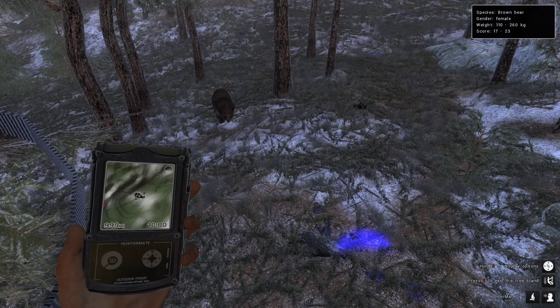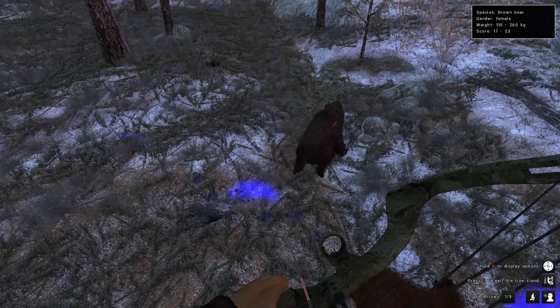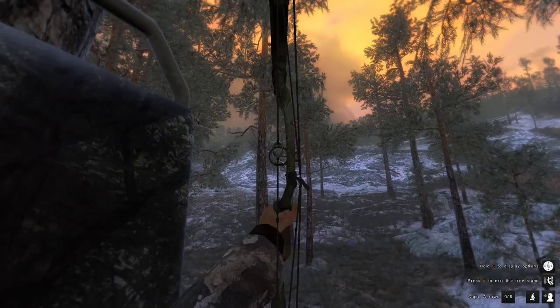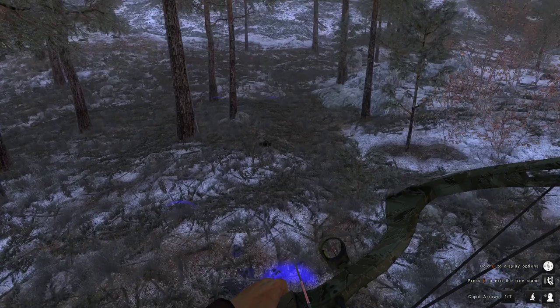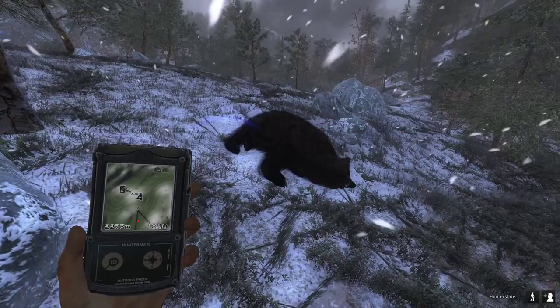We've got a silver tip bear coming in. I thought I'd come check my bear barrel since it's on my reindeer route. That was a bad shot — she started walking. We should be able to get a follow-up but she moved again. We're going to have to wait for her to die; it looks like it was an intestine shot. Not the best shot ever, but she will go down.